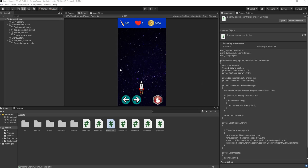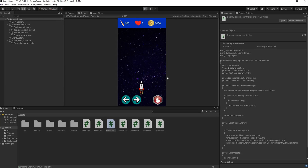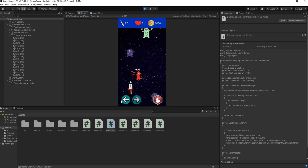Hey guys, welcome back to my YouTube channel. In the previous video we worked on spawning random enemies from the top of the screen going all the way down. In this video we're going to be working on fighting these enemies and creating an explosion, as well as increasing our score as we shoot an enemy. We're also going to be working on decreasing our lives as the enemies go past our rocket, infiltrating our solar system.